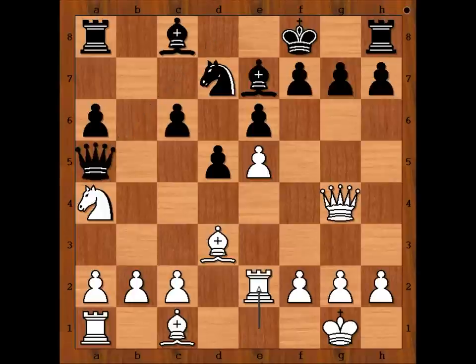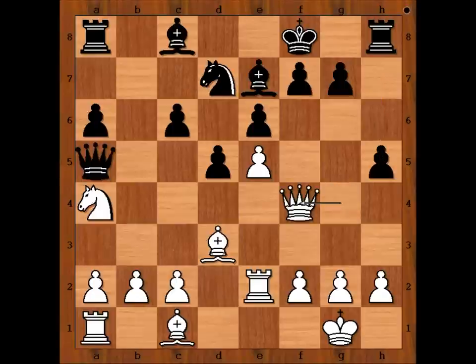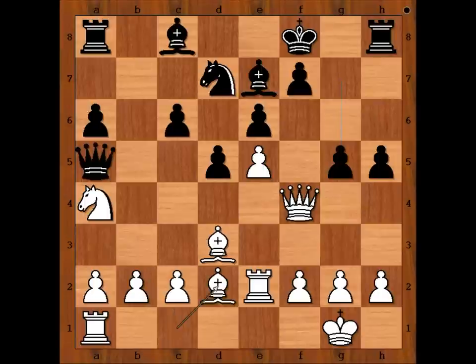Rook to e2, h5 attacking the queen. The white queen must stay on the fourth rank to defend the knight. Queen to f4, g5, attacking the queen again. And what now? The white queen can no longer stay on the fourth rank. What would you do if you had the white pieces? Caruana played bishop to d2 — this is the only good move for white.